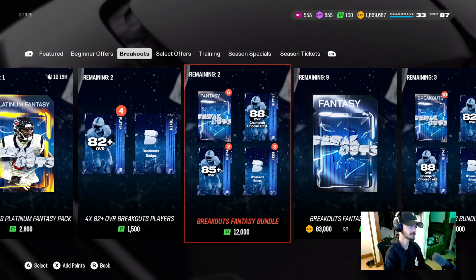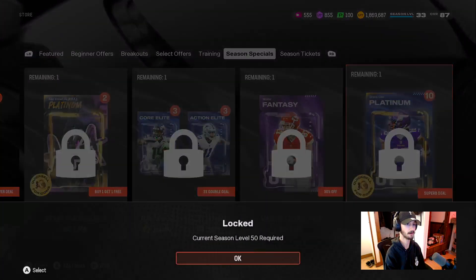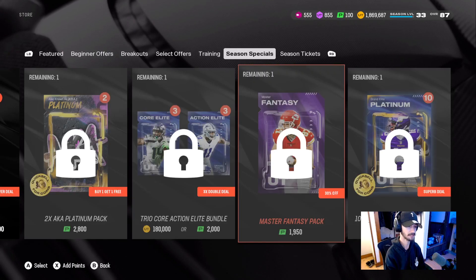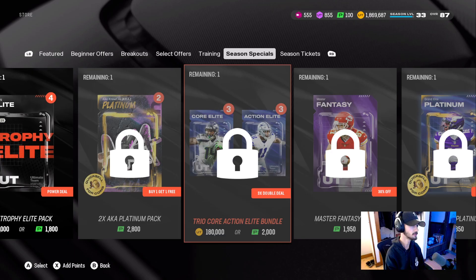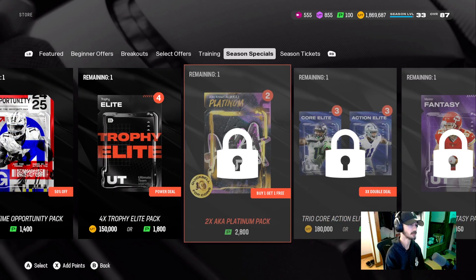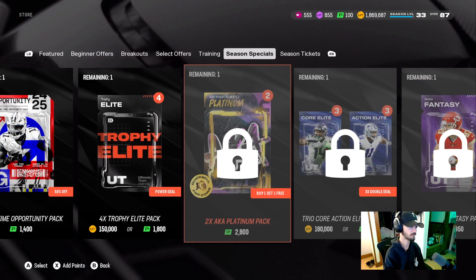That bundle — if you're going to spend $100, I would say the fantasy bundle is probably worth it. They also gave us our level up packs finally. Our level 50 offer is the 10x grand elite platinum pack for $50. Then we have a level 45 offer being a master fantasy pack for just under $20 — 1,900 points. And our level 40 trio core action elite bundle, which you can buy with 180,000 coins or 2,000 points.